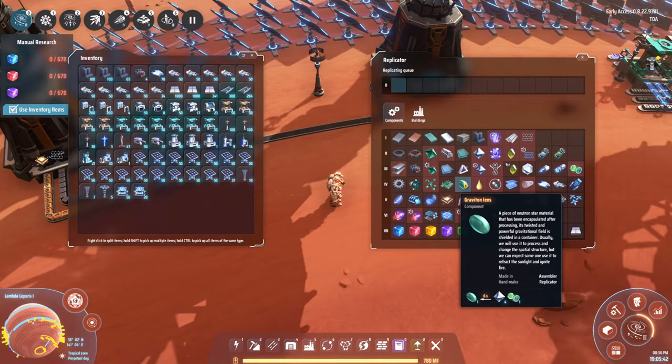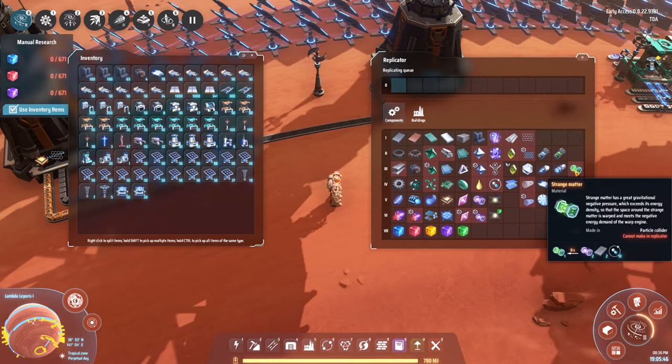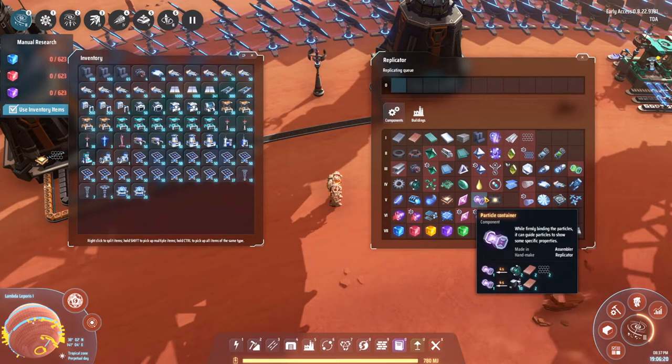The graviton lenses themselves are not the most complicated recipe, but we do need strange matter, which is a recipe we haven't made yet. Strange matter also needs a lot of particle containers, so that's really one of those things you can easily run out of if you're not careful. Spread around your particle container builds and use belts to make sure you don't get bottlenecked. Building more particle container production is never a bad thing. Keep in mind you will also need turbines, and as we all know, turbines are the bane of your existence.